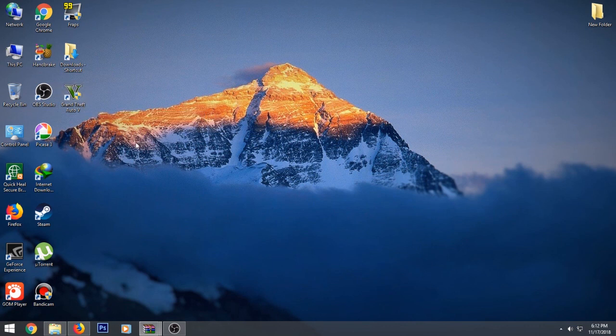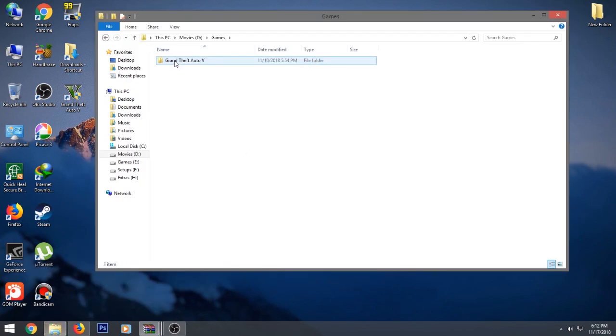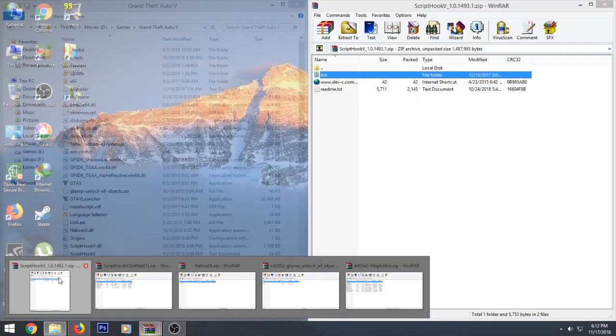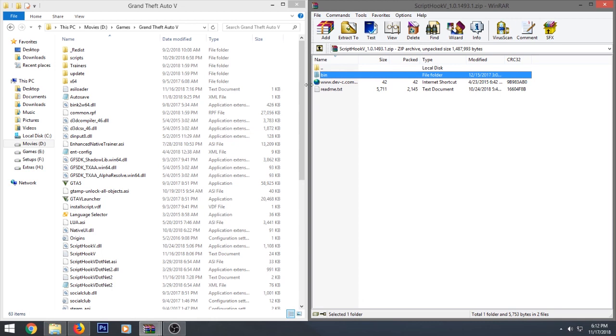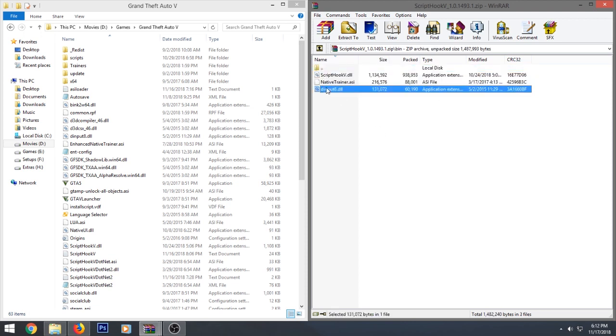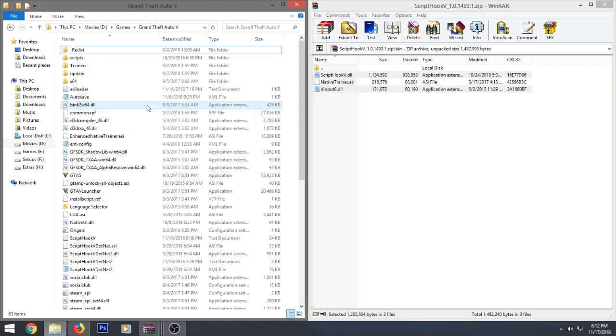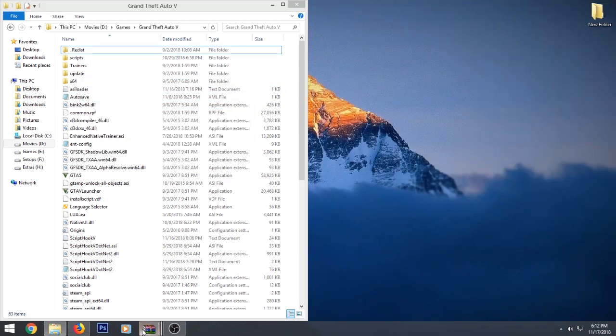First, open your game directory because we need that. To install Script Hook V, download it — links are in the description, completely working, just follow them. Go to the Script Hook V bin folder, paste the DLL file and the ASI file. Don't paste the native trainer because we don't need it. Copy those files to your GTA5 directory and replace existing files. Done.